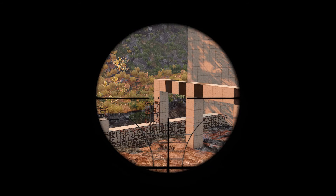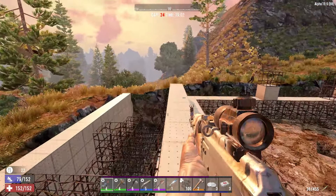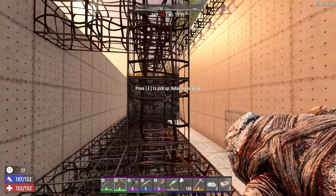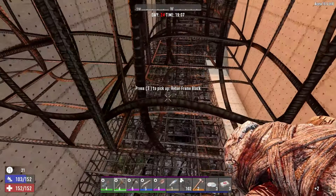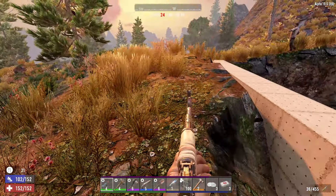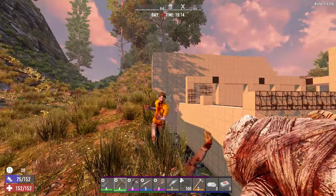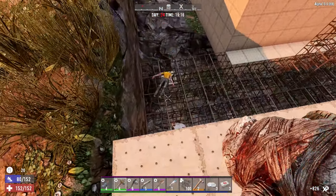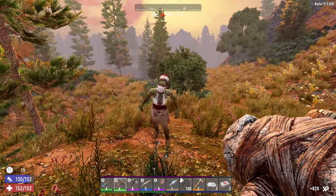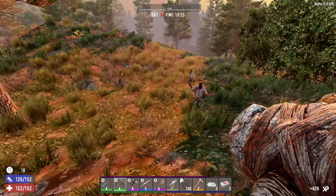We don't need all these rebars. We do need the claw hammer in order to repair. Let's take some more concrete — we still have time. I can have like a thousand. Oh — what is this, a horde? Let's use the sledge. Don't fall down! Let's try and do these guys with a stone sledgehammer. They showed up right now — weird. But in a way it's okay because I do want to level up.